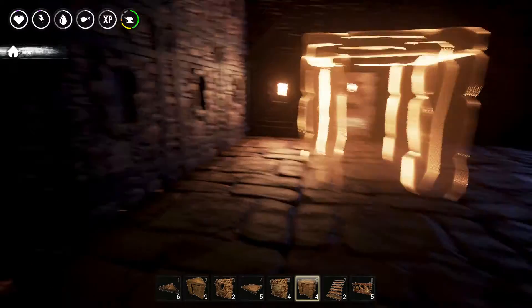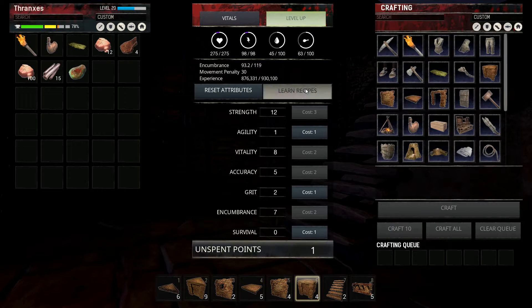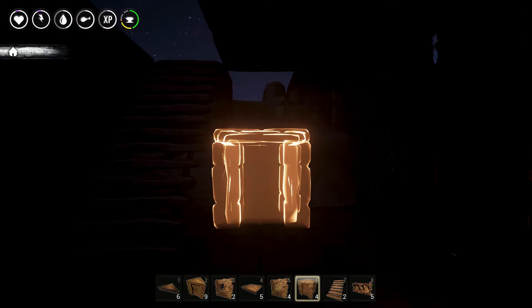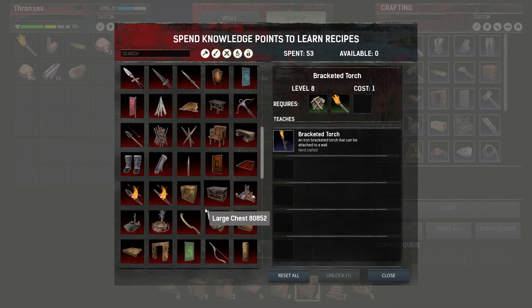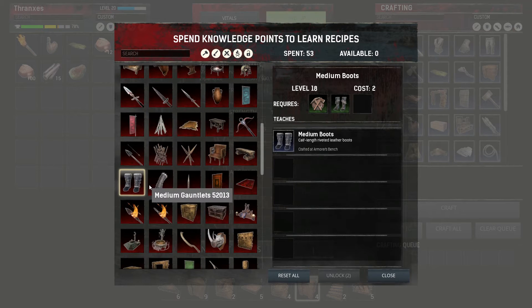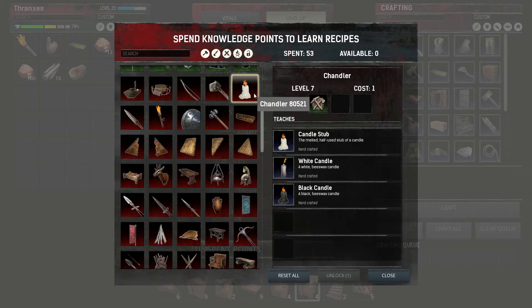Maybe it'll let me crouch — it does. It's dark in here. We're going to need to learn candles or wall torches or something. I don't think I have any leftover points — I do not. But we can make candles with one point, or a bracketed torch with one point. So we'll probably spend a point next level doing that. We can learn the torch, the candle. We'll learn the gauntlets, the boots, and then the candle. I like the idea of a candle over a bracketed torch.